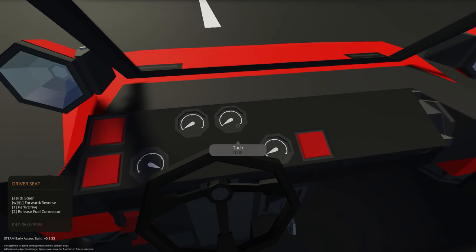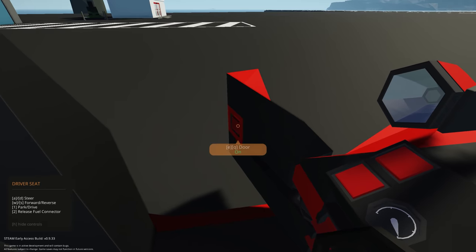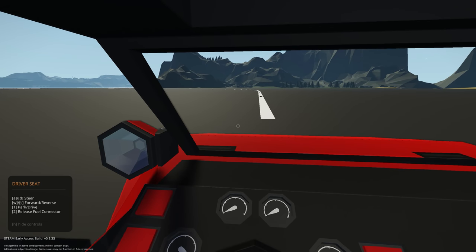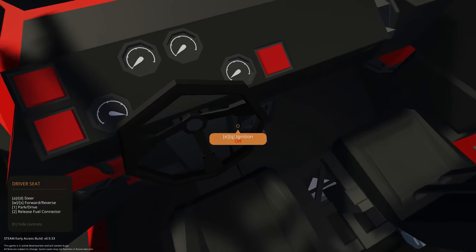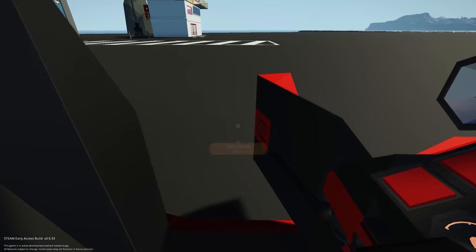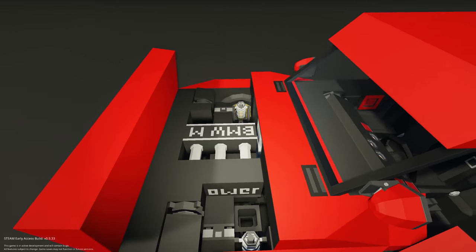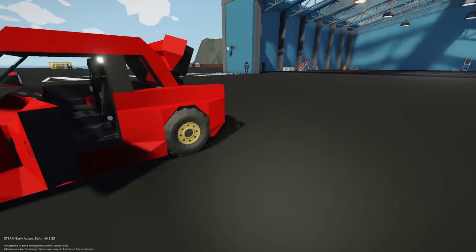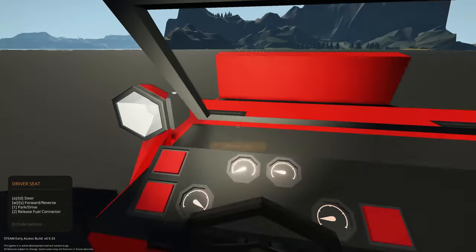Getting into it, the interior is pretty straightforward — we have a heater, temperature, attack, speed, fuel, interior lights, headlights, and a door with steer left and right, drive and fuel connector release. The boot actually opens up — trunk and hood — so you can see the engine in there, BMW-style, and a nice little trunk for storage.